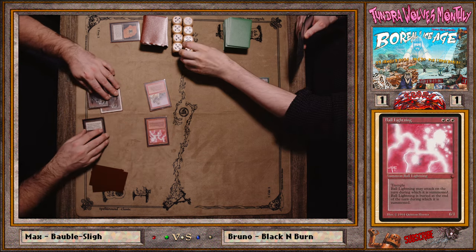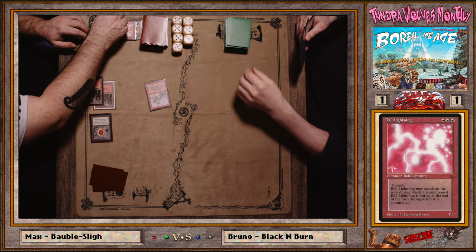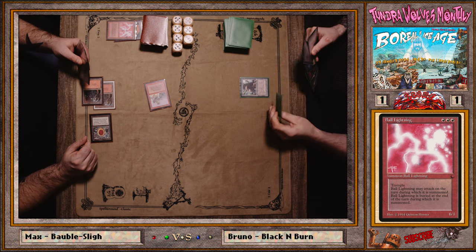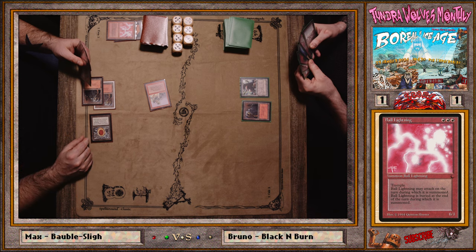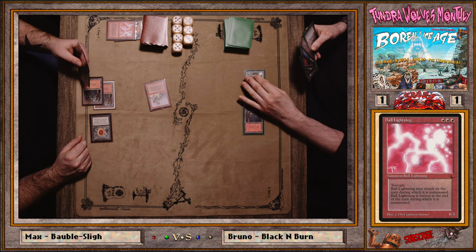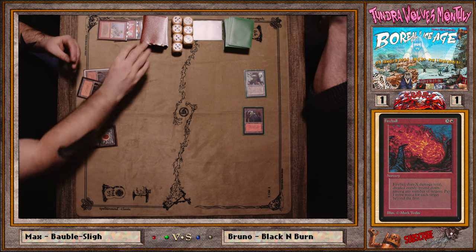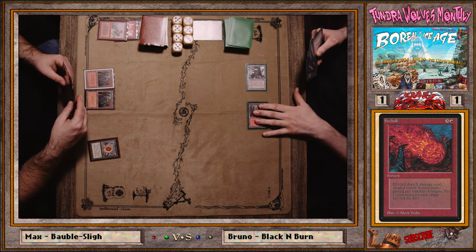You can't really say this, but if the Chain Lightning that killed the Ebon Hand had gone to the face instead, then the bolt used on the Knight could have just gone face to win. But Max was at two life, so if he kept the Knight alive that two extra damage matters. Mox plus Ball Lightning — that must feel incredible when the one-of Mox also casts your Ball Lightning.